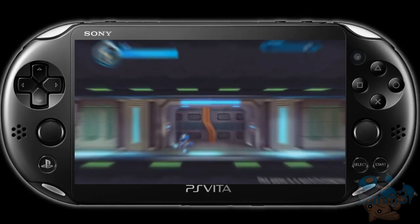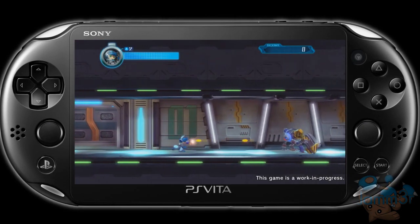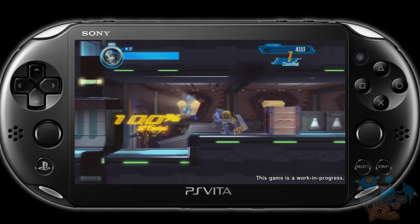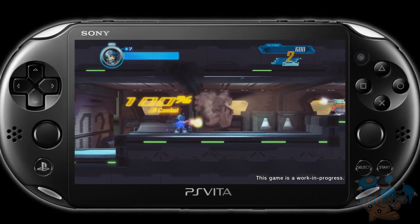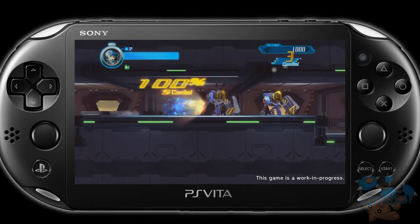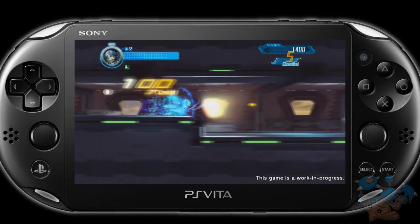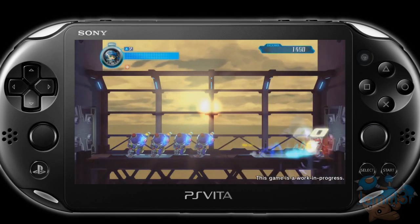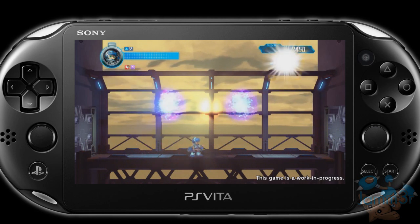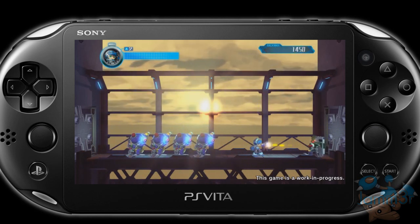Right off the start, he shoots the enemy and dashes through it. In the top right you can see he has a chain, and every time he gets that, his score is going up. So that seems like that's how you're gonna get your score to go up higher.